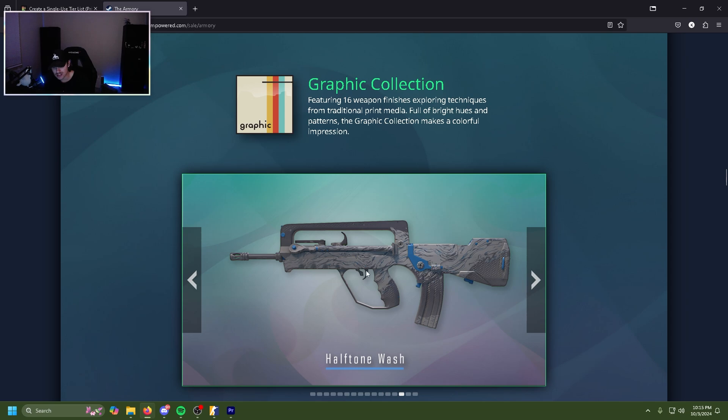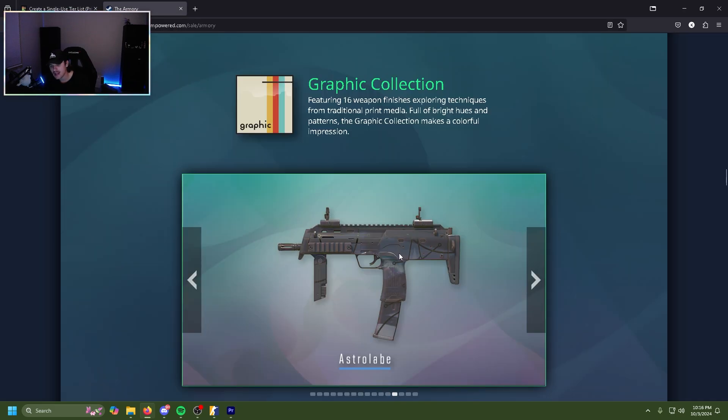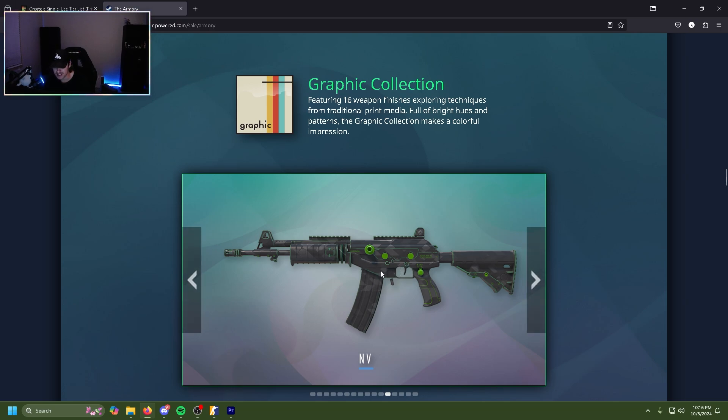The Halftone Wash FAMAS is actually kind of clean — unironically, the white going in with the blue mixed in, the dark gray, good honeycomb grid look, it's genuinely kind of nice. I'll throw this in high C. The Astrolab MP7 is honestly just use the default at this point — it's kind of just very eh, very meh, very bland. Low D tier.